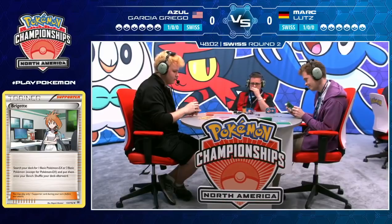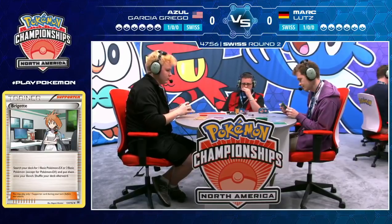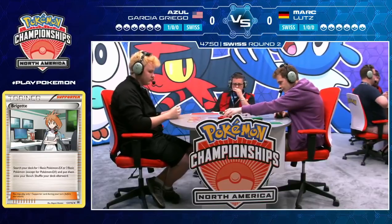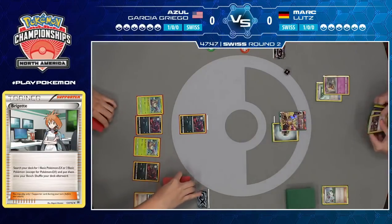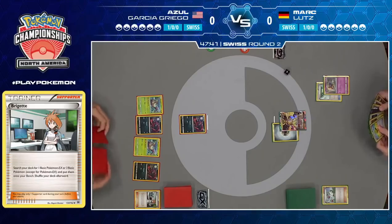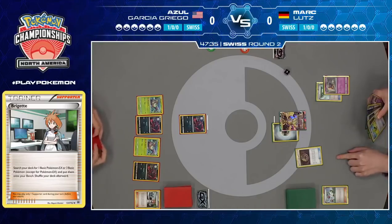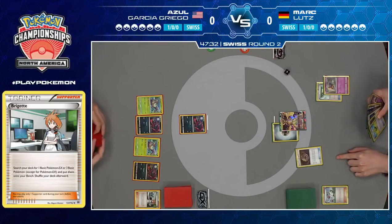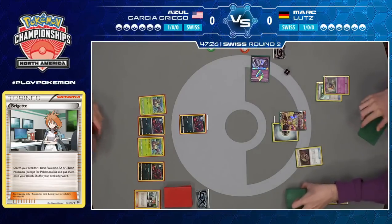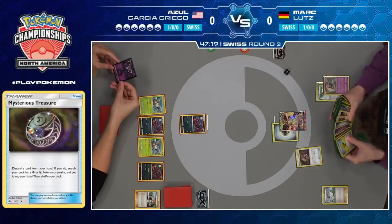Bridget is another interesting card that, a little over a year ago, saw almost zero play. Then once Tapu Lele GX came out, you can search for Bridget — now you can play it on the first turn almost every game, and getting three basic Pokemon is awesome. We're seeing it in pretty much every deck that uses evolution Pokemon. You still don't see it in things like Buzzwole — you just don't have time to play Bridget in that deck, you want to be jet punching your opponent as fast as you can. Bridget is still played a ton in Standard. It's three basic non-EXs or one EX Pokemon, so you can utilize it with basic GX Pokemon, but we're not really seeing that all that much right now — it's mostly utilized in stage one decks.